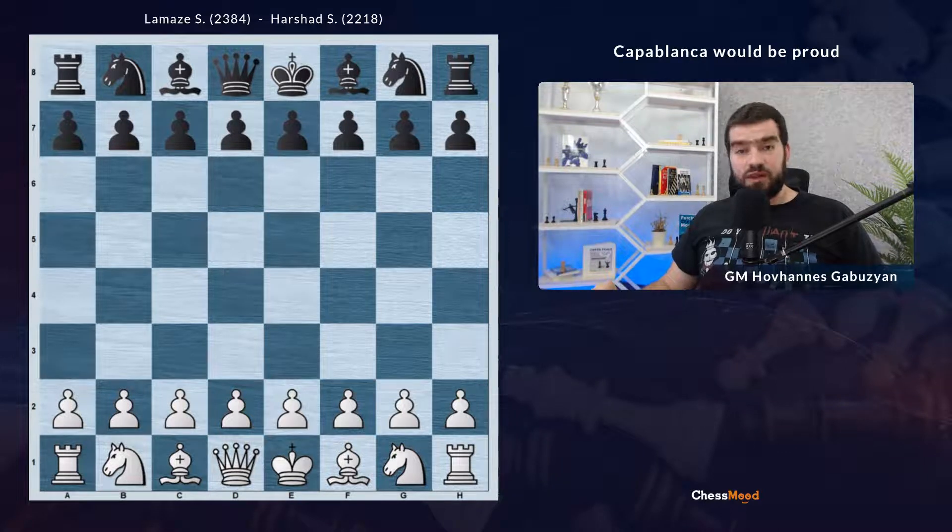Hey dear champions, welcome to the game of the day. Today we have round 9 of the World Under 16 Chess Championship and I'm impressed by this game — that's the reason I wanted to share it with you. We are seeing the game of Lamaze White against Harshad, and Lamaze Simon is currently rated 2384, about 120 points below the GM level. I'm pretty sure this kid will make it in the near future.